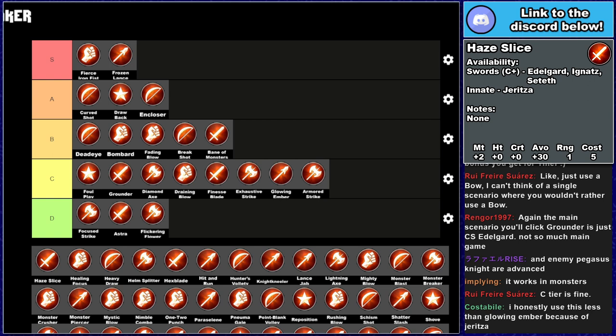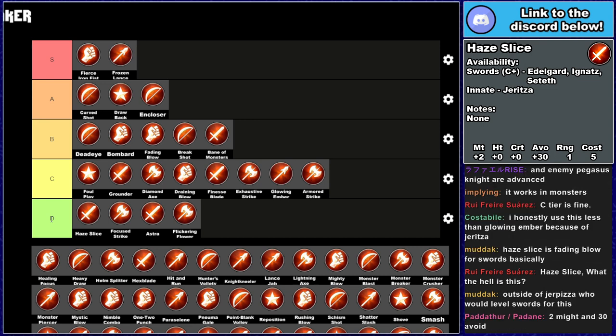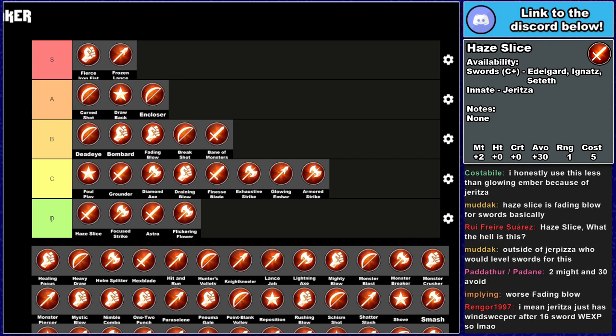Pays Slice — plus 2 might, plus 30 avoid, costs 5 durability. It is innate to Yoritsa and is C+ Swords on Edelgard, Ignatz, and Seteth. I don't think I've ever clicked this in my life. A plus avoid combat art is very sketchy in the first place. The plus 30 avoid doesn't even carry over to the enemy phase. This is just bad.